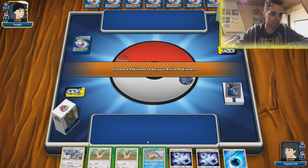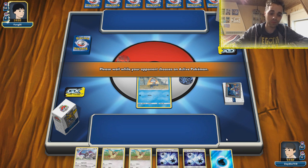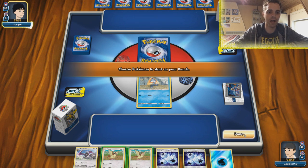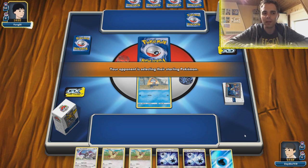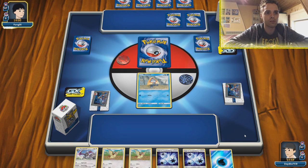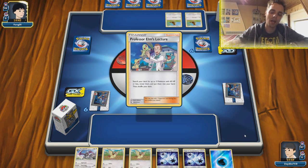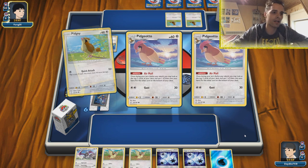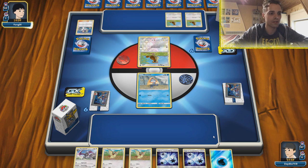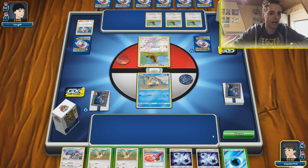We're just going to put the Snorunt into play. Our hand is actually ridiculously bad. We're not going to bench anything just yet — we want to see what we're up against first. Wow, a lot of basic Pokemon already. Oh no! Pidgeotto, Baby Blacephalon — okay. Another one-prize deck. They already get their setup with the Pidgeys. We have a Reset Stamp though — we can stamp them, I guess.